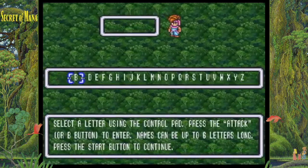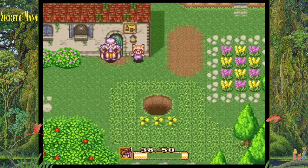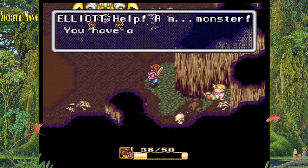Once the game is restarted, you next want to start a new game and play all the way up until the Mantis Ant boss fight. Once you start the fight, wait until the text on the screen says, 'You have a sword, don't you? Use it.'